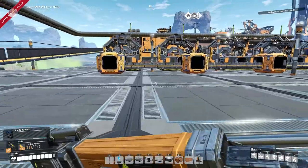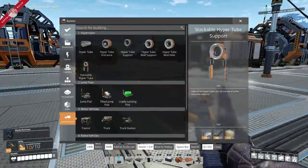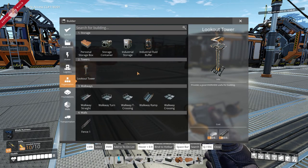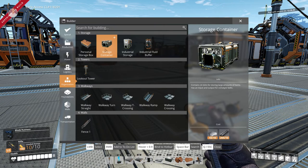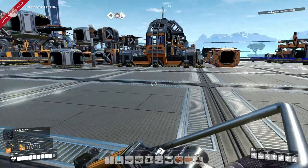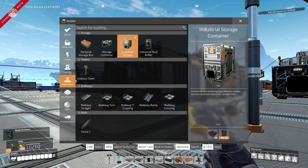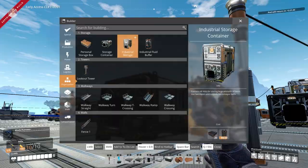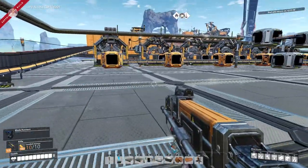What I want to do with this place is make it a large storage facility. Currently I'm using these basic containers — they're super cheap — but we can move on to the industrial storage, which is literally double the size: basically two of these stacked on top of each other in one unit. I think you can stack these as well.